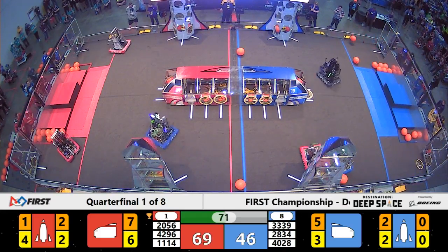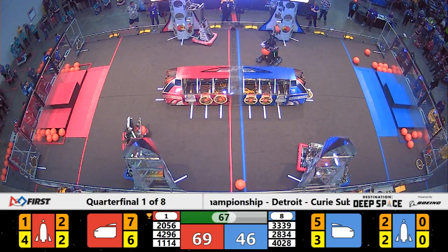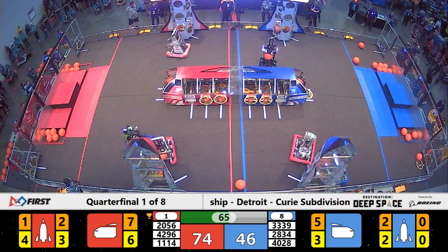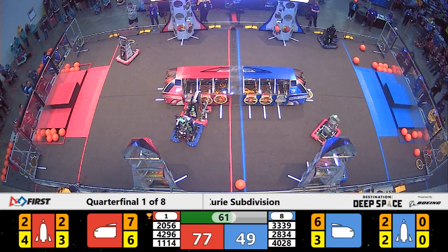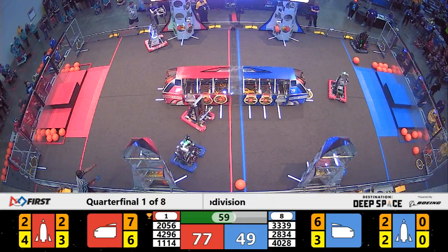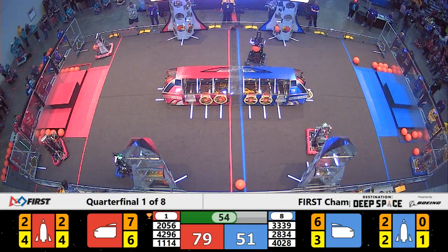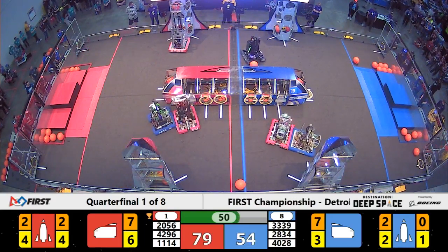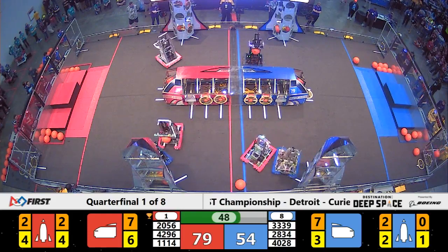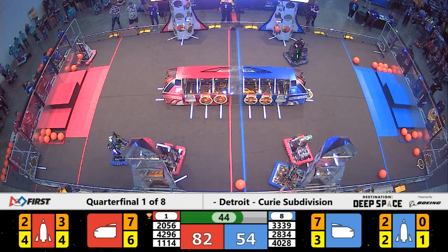Beak Squad able to quickly dump a cargo into the front of the cargo ship for Blue. Meanwhile, Bumblebee has got a hatch panel on the lower level of the rocket for Blue as well. One minute remaining in the match. OP Robotics has the lowest level of the rocket done — now they're working on the third. They just need two cargo. They've got one, now they need one more. Almost two-thirds of the way to a completed rocket for the Red Alliance.